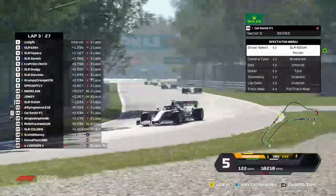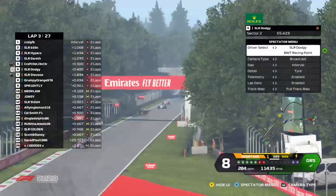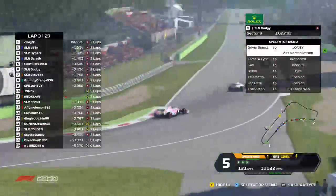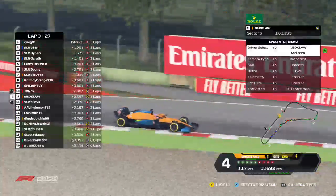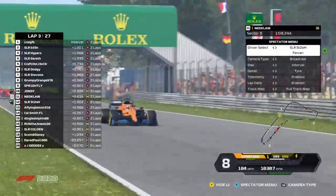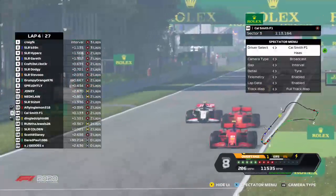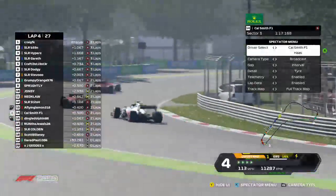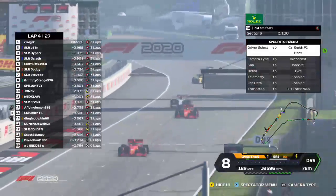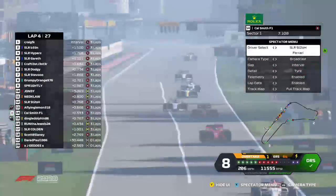There are a few trains at the back. Dodgy is in the DRS of Crafty, who is in the DRS of Gareth, who has dropped off the back of Hypers in the Racing Point. Jonesy and Nedclaw are going at it again as Jonesy gets a head into Ascari. Scott has a bit of a train. Cal Smith has a look down the inside at Parabolica and has paid the price — gone all the way off the track. He's back in the slipstream but has used up all his ERS in the first three laps already.